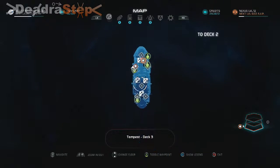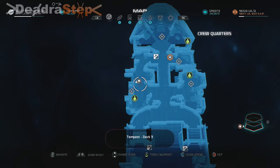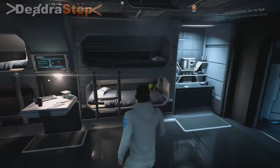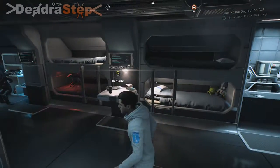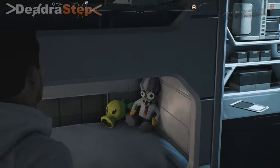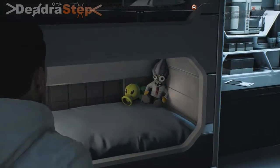So yeah, you can find that on your ship, the Tempest, right there. It's in the bunk bed. I'm not sure if it's always there or if it just appeared based on what level I am now. It's probably always there, I don't know — I haven't really looked into it, I only just saw it. So yeah, that's the easter egg called Plants vs. Zombies — that is awesome.